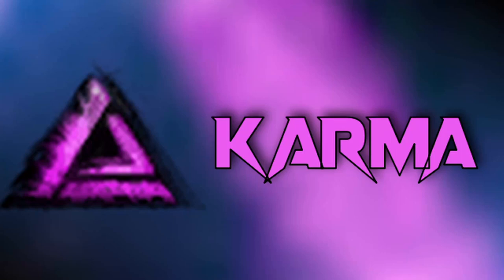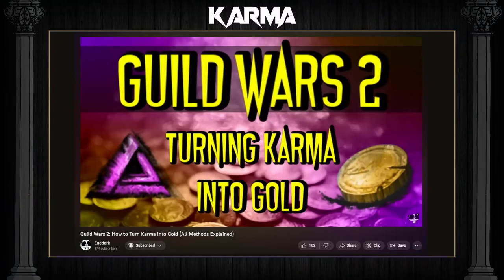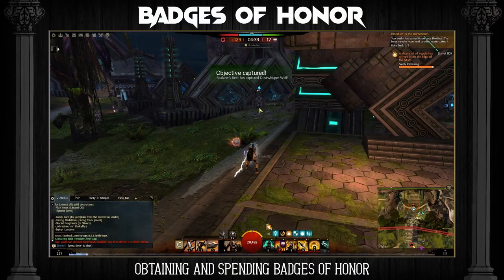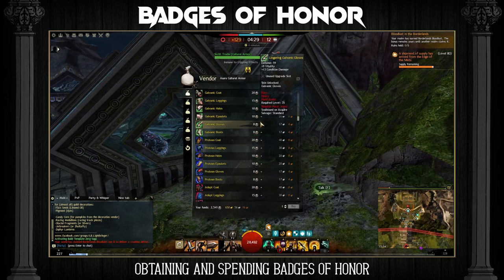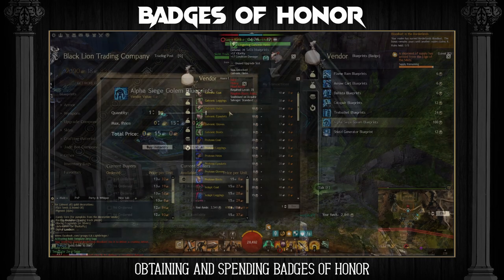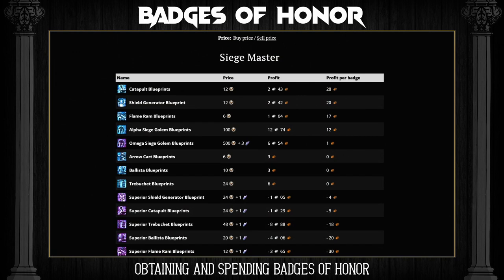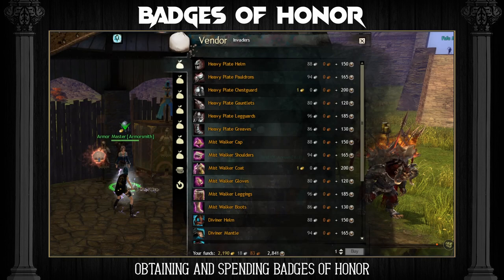Karma: I've already made a very detailed video on how to convert karma into gold, so I won't be getting into it here — be sure to check that out if you want to learn more. Badges of Honor is a currency acquired by playing World vs World and can be used to obtain gear and items from vendors within World vs World. Some of these items can be sold on the trading post for a profit, however the profit margin is very small and it can take extremely long to make a lot of gold this way. You can use GW2 Efficiency to check which of these items are the most profitable. I normally use badges of honor to buy level 80 exotic gear like armor and weapons whenever I want to try new builds on new characters.